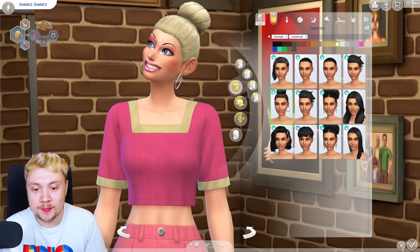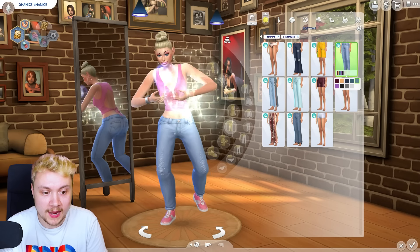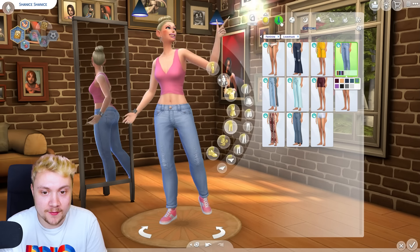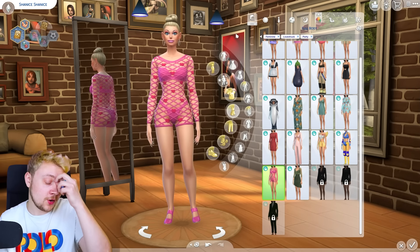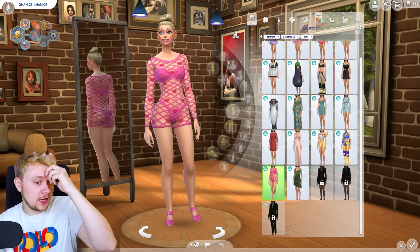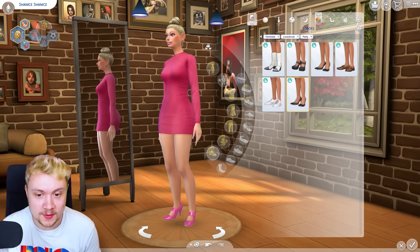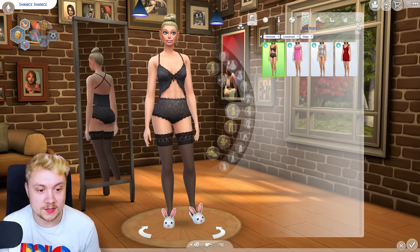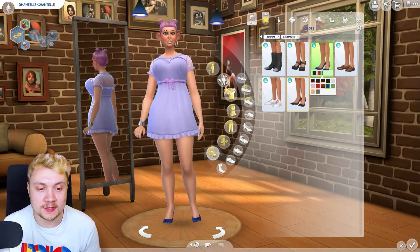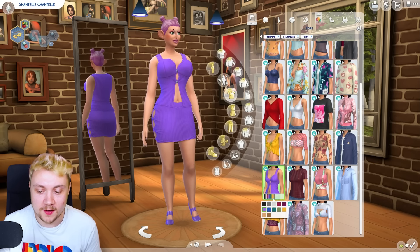We are using the brand new lovestruck Shanice hair. This is our lovestruck everyday outfit. Because we're going on a lot of dates we need a party outfit - I quite like this one but I don't know if it's going to get me demonetized, so we'll go for this one because it's pink for Shanice. And for sleepwear, this is very lovestruck. This is Chantal's new everyday wear, new sleepwear, and her new party wear. Let's go.